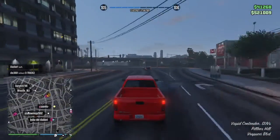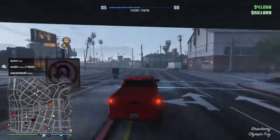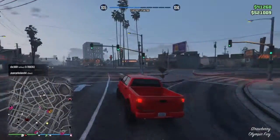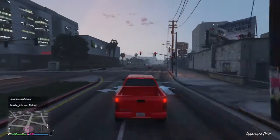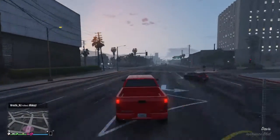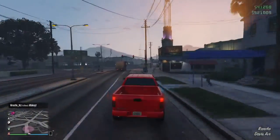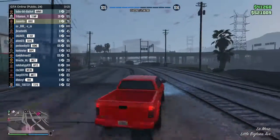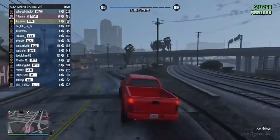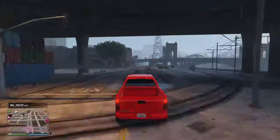The stunt races have double RP and money right now. I did one earlier with 17 people, came in third place, and got 17,000. The first place guy got 42,000. Make sure to do these — that's how you earn a lot with a big lobby.